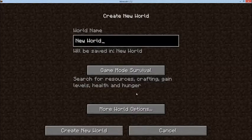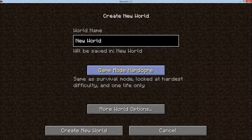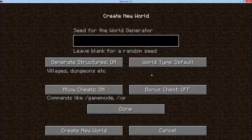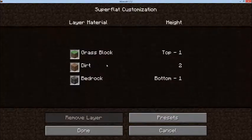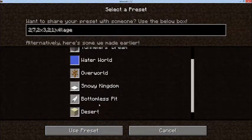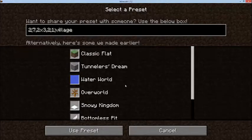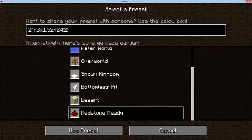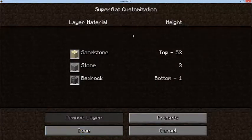I will be demonstrating this in a creative flat world just to make sure nothing gets weirded out or anything. I'm going to presets here and find Redstone Ready. Let me just find that one - sorry, I cannot find Redstone Ready. There you are. Use preset.